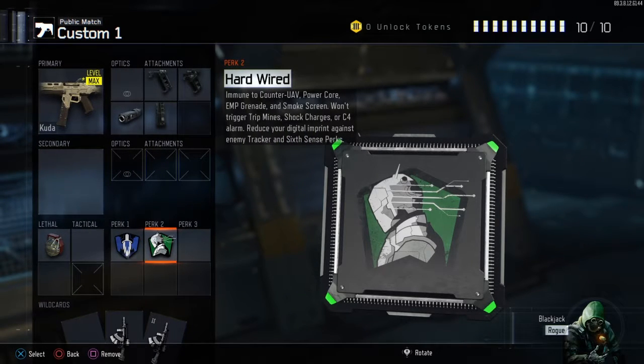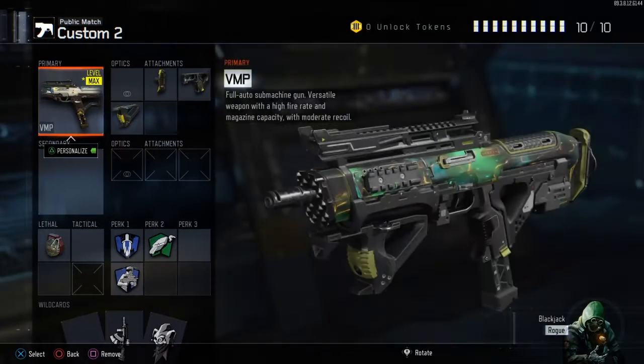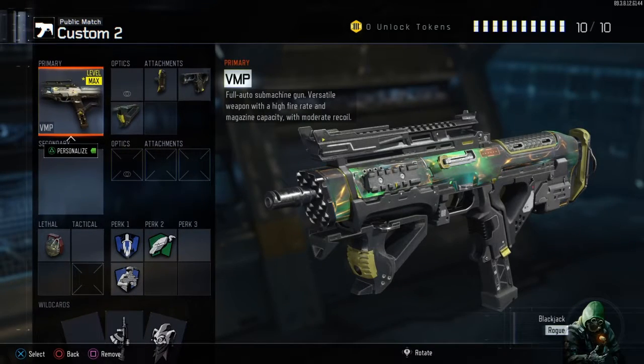We have a frag, and for perks: Scout, Afterburner, and Hardwired. If you really wanted to, you could switch Hardwired out for Scavenger — that works equally well — but on this particular class setup I just prefer Hardwired.